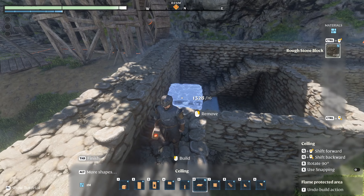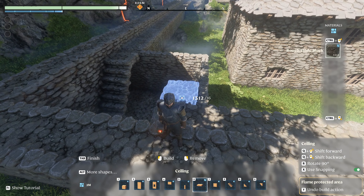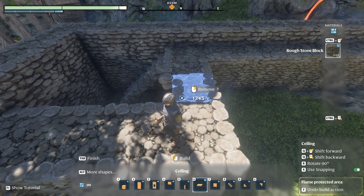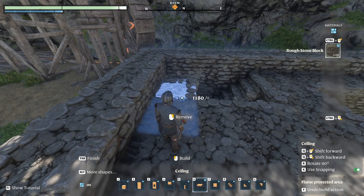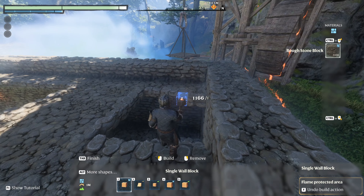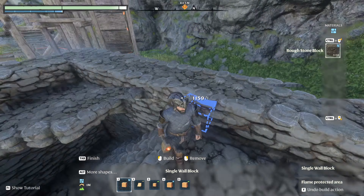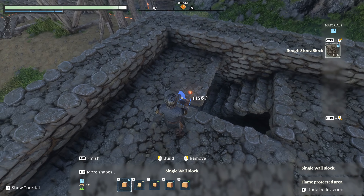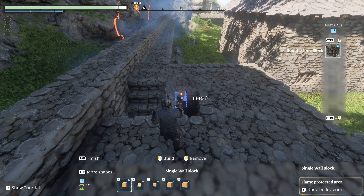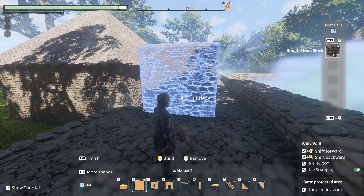So now we need to lay the flooring. Let's put snap back on - it's going to speed things up a little bit. Sure there's enough room to get down. We'll bring that straight across and tie it on the side. Right, that's that level done. Let's crack on with this level now.